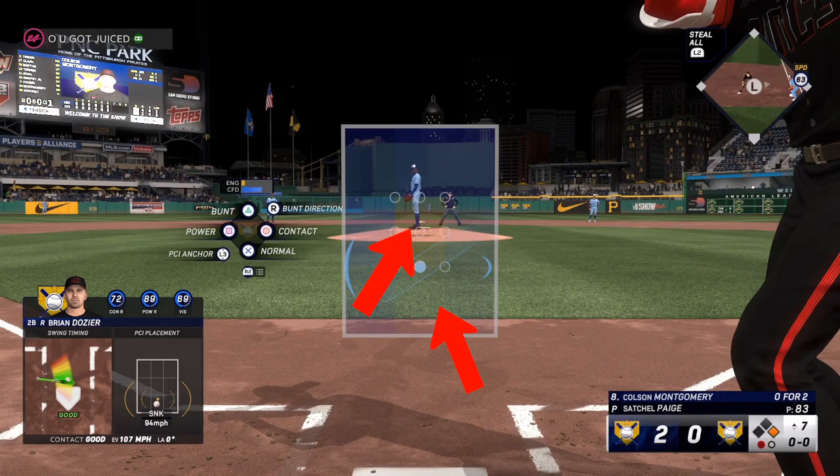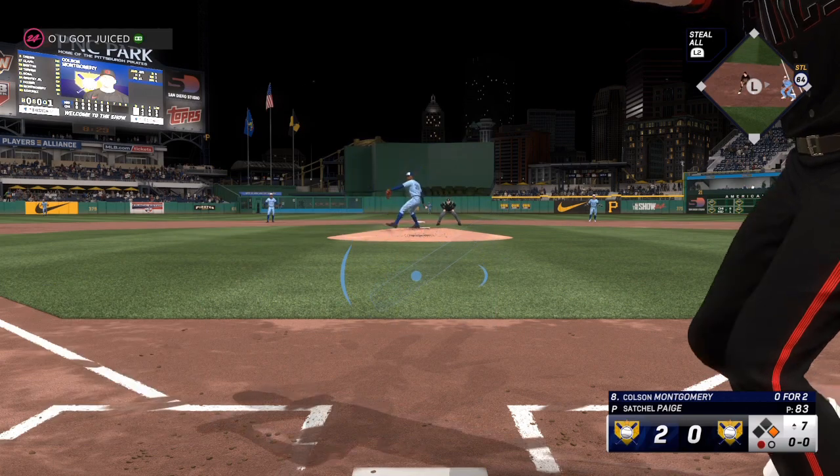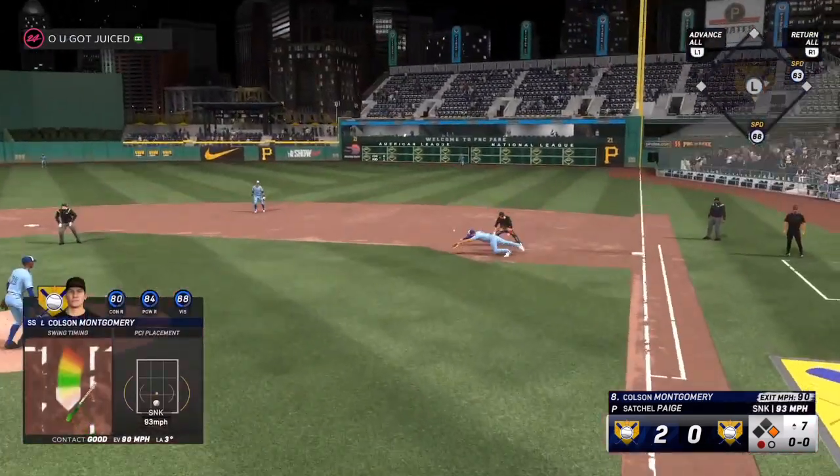Today we're going to go over some MLB The Show 24 hidden tips to help you whether you've been playing for a few years or if you are just picking up the game. We're going to start off with your power zone. What I mean by that is some people drop their PCI in the zone, some people are good at going up in the zone. You have to figure out what you are comfortable with, and I'm going to break down two key MLB The Show 24 hidden tips to help you out tremendously.